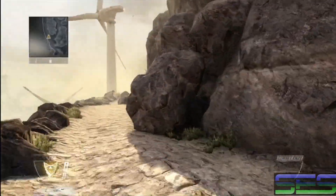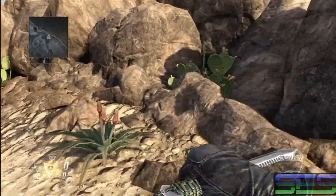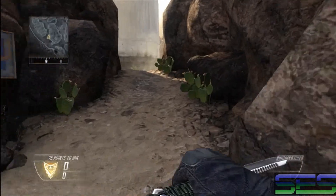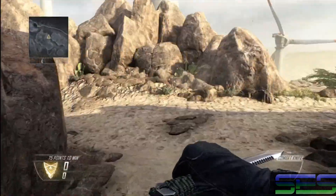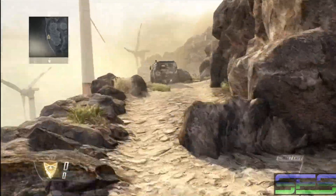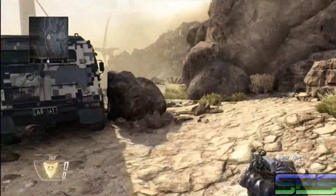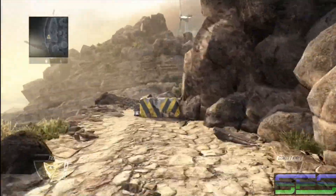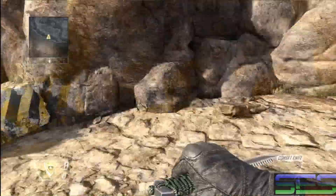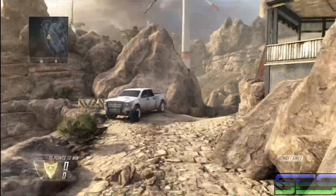Over here you do have your cactus valley, as you can see by the various cactuses. It's just a little three-way split here — you have the turbine mirror and it kind of ends off over here to the windmill. The cactus valley actually leads into the jeep path, which is what this is. You can see the jeep on the left there, and it ends up at a flight truck up here. It's a great place to run through if you have the flag and your team is holding the windmill.